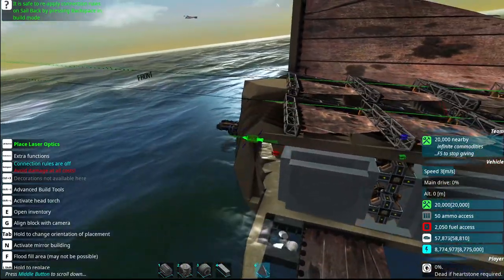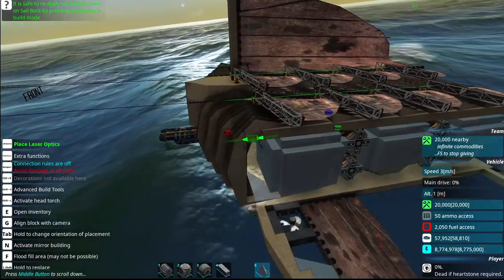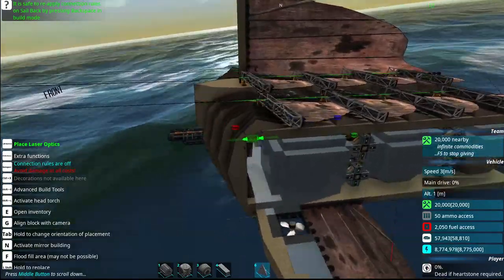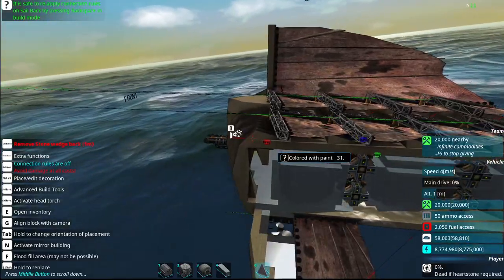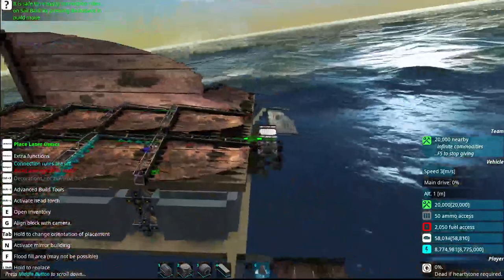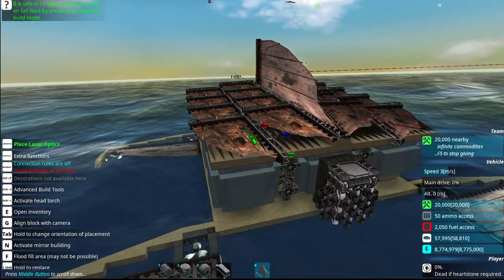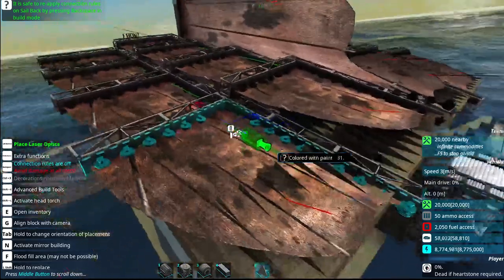I'm going to start with some failed designs. This is the sailback turtle, which is supposed to be like a leatherback turtle but with sails. It's low, even with all these sails on it, and it has nothing to do with it being heavy. It has to do with the angle of attack in a sense, with these sails.